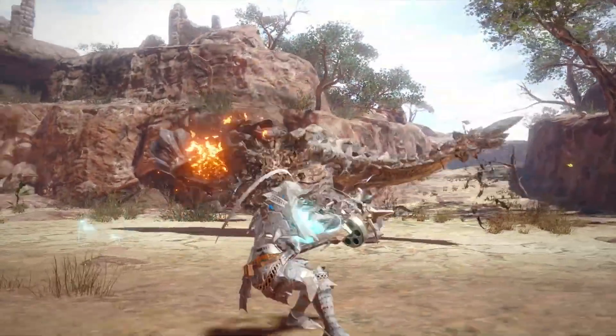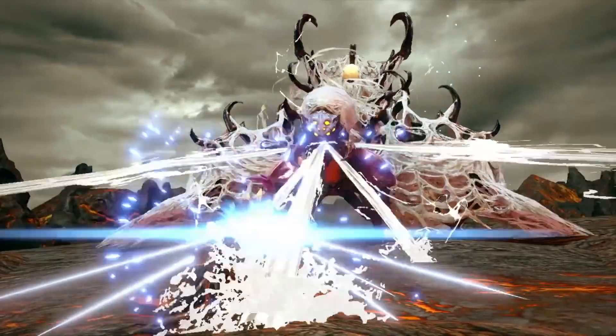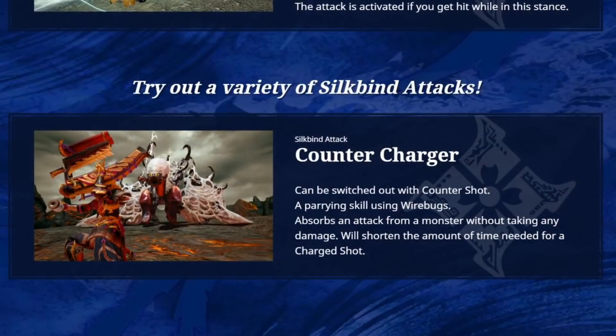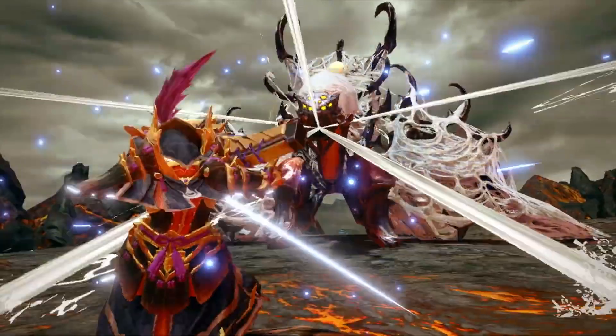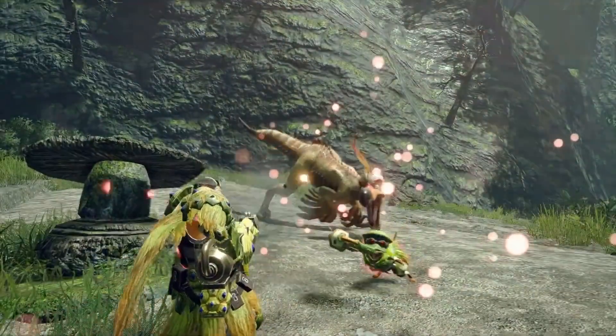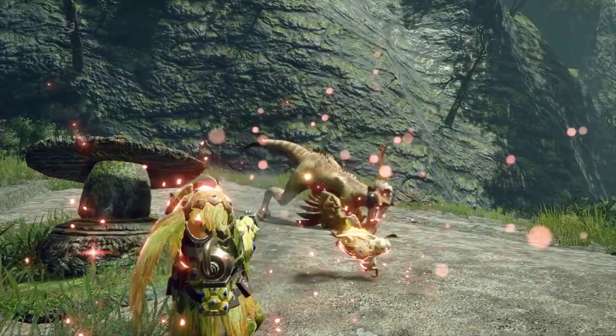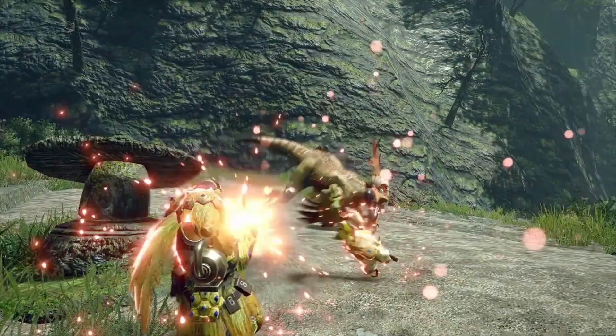Now let's talk about the Heavy Bowgun. Shown in this tiny clip against Rajang, the Counter Charger will swap out your Counter Shot. This new counter is, as you'd expect, a parry move using Wirebugs — but in this case, we absorb an attack negating all its damage, and then the Counter Charger will shorten the amount of time needed for charged shots with the Heavy Bowgun. That's actually really useful. I really liked the charging of the Heavy Bowgun in Rise, but it did feel a bit slow. I figured in the full game we'd have armor skills to help out with that, but this siltbind should really help.